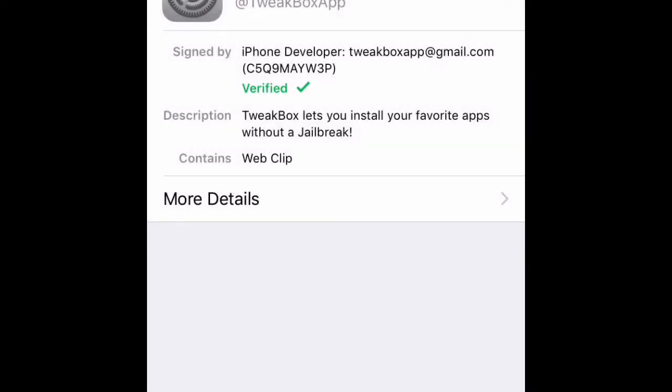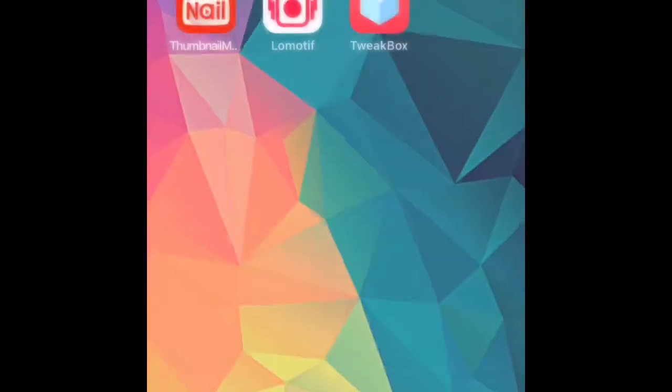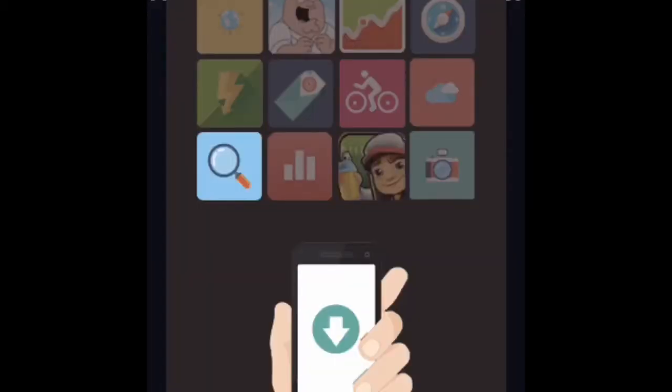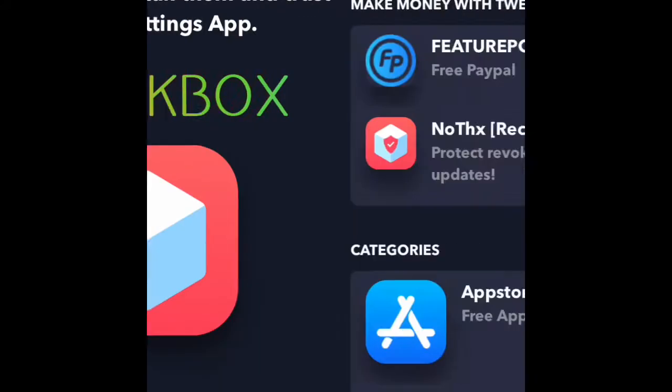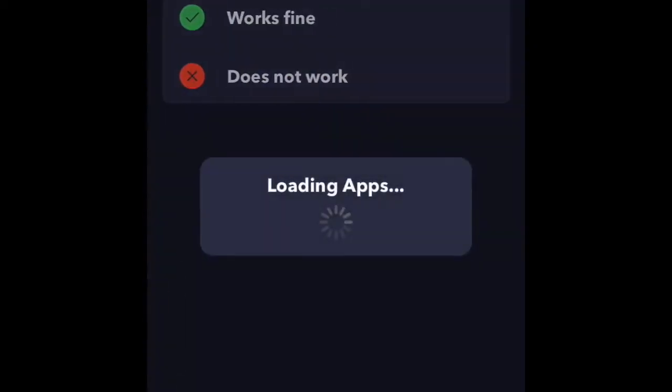Install it — you may have to put your password in, then you click the little buttons that say 'Install' and stuff. Once it's downloaded, click on it. There will be a little ad that pops up — just wait for that and click it off. Then scroll over to 'Games' and go to 'Hacked Games'.